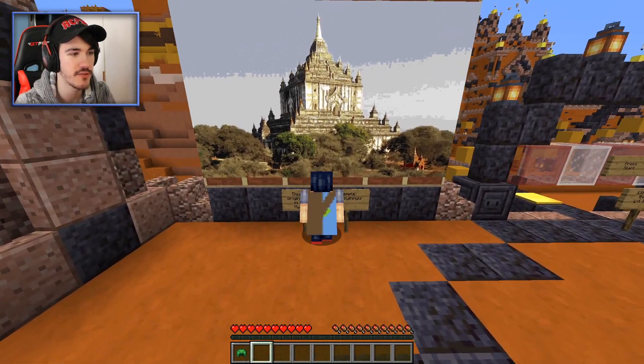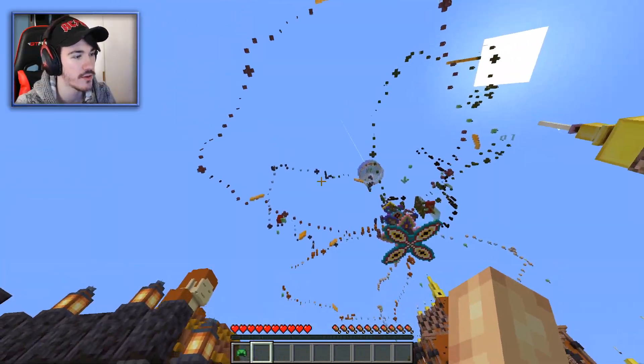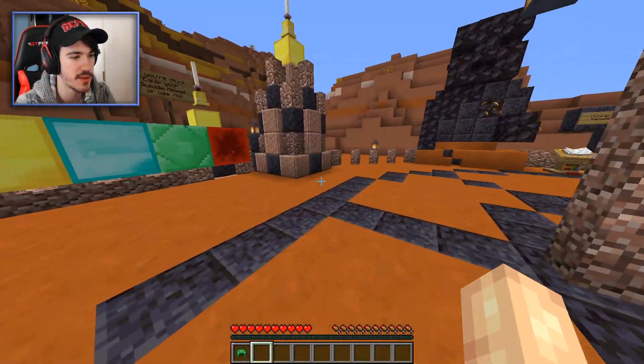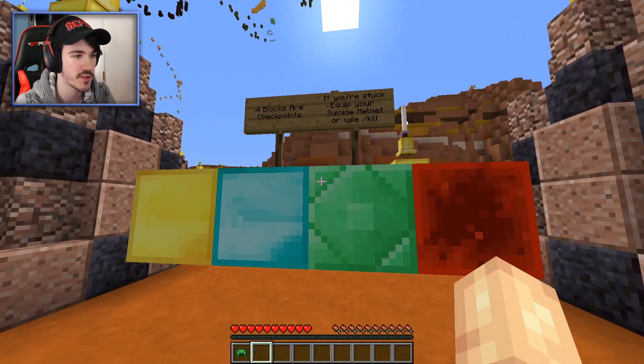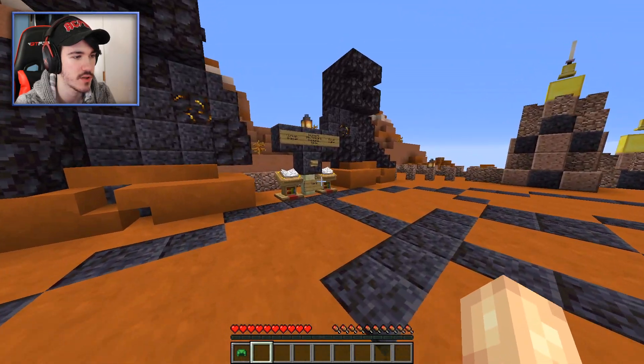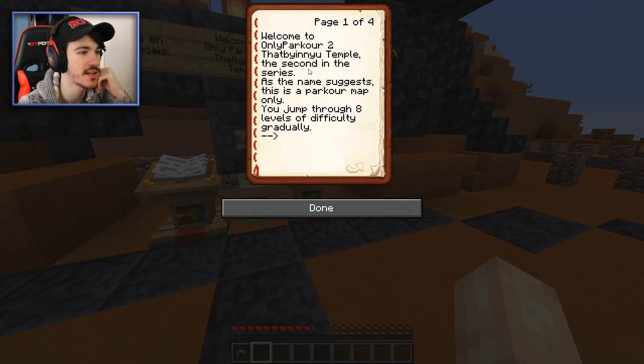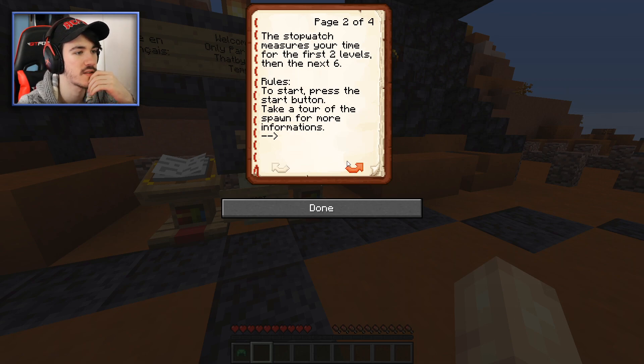And there it is — nice big temple — and this is it in Minecraft, and you've got parkour all around it. It looks like a pretty big map, it might take a while. There's a book here, and also four blocks of checkpoints — if you're stuck, look up the helmet. Welcome to Only Parkour to Temple, the second in the series. You jump through eight levels of difficulty gradually increasing. The stopwatch measures your time for the first two levels, then the next six.